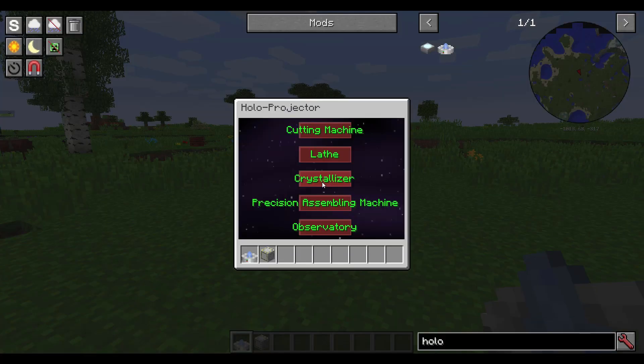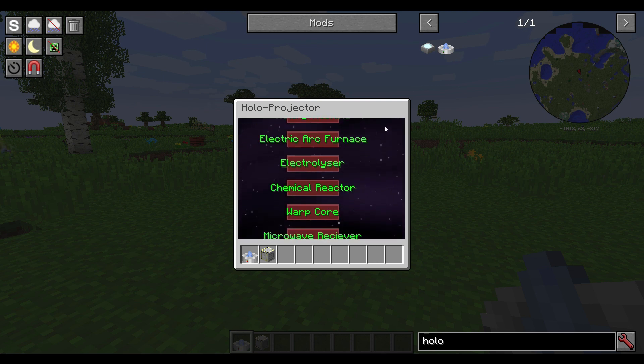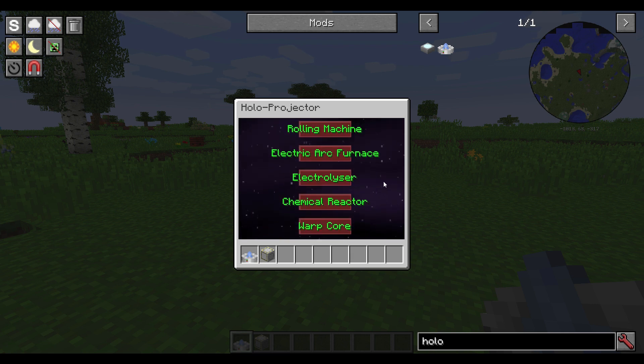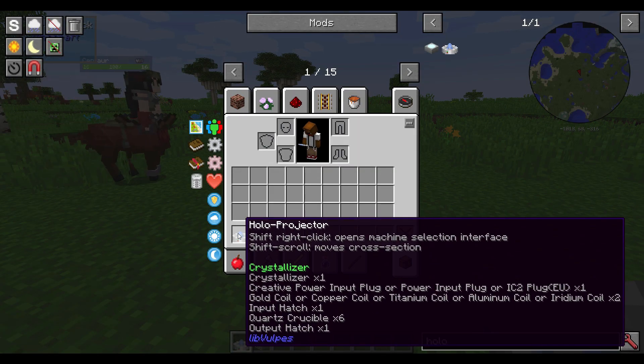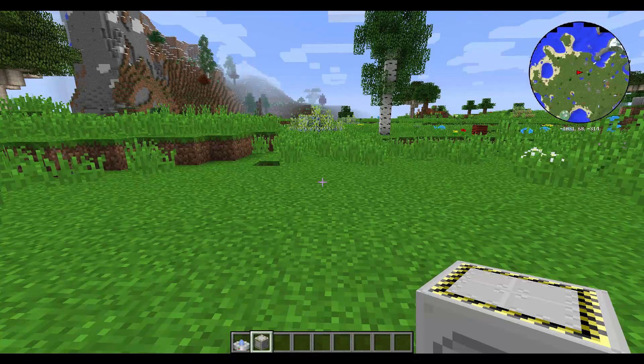Once you've built your holo projector, you can shift right-click to open the interface for it. Then by pressing any button on your mouse you can drag this around and see all of the different machines. Let's take the crystallizer as an example — once you press it, it is programmed into your holo projector. If you mouse over it, it shows you all the things that you need to build, which is really good because you don't need to know how to assemble it before you have all the parts.